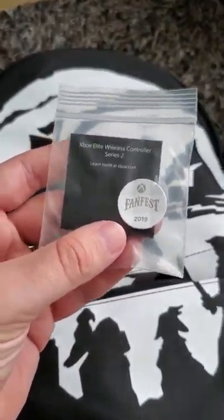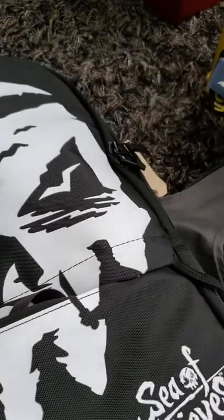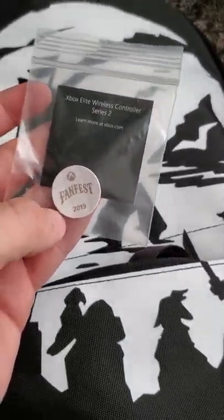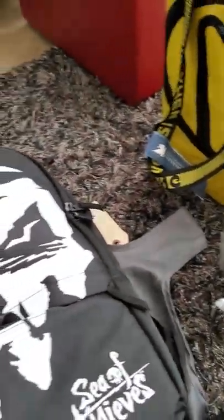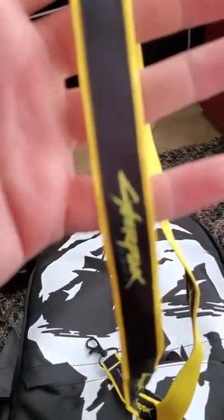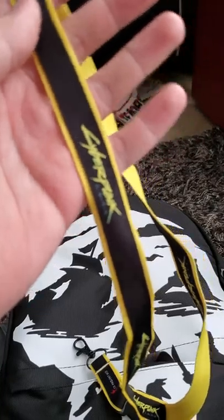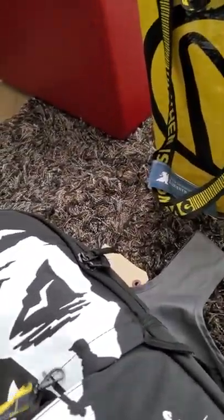They gave us an Xbox Elite Wireless Controller Series 2 little button. I'm not sure if this thing opens up — it looks like it's a cardstock that may open up. I'll check it out in a second. And here is a Cyberpunk 2077 Lanyard. It's kind of actually thick and sturdy — it looked flimsy at first, but I guess it wasn't as flimsy as I thought.